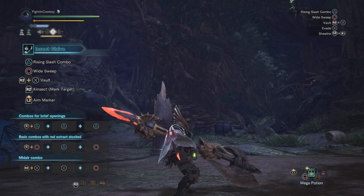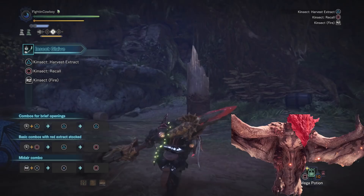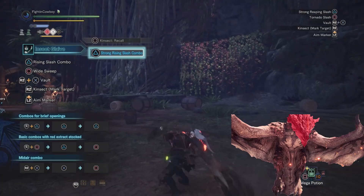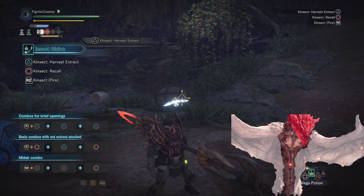The kinsect has three main extracts that give you buffs. There is a fourth extract — green — which you get from hitting a monster's tail, giving you a small heal, but it is not a buff. For the three main ones: red is obtained by hitting the monster's head and gives you a damage buff as well as changing up your moveset, similar to how demon mode works with the dual blades.